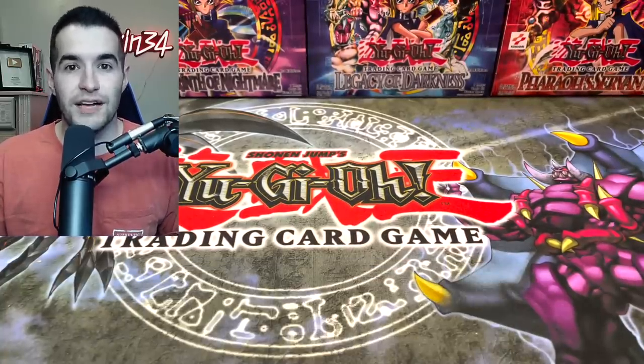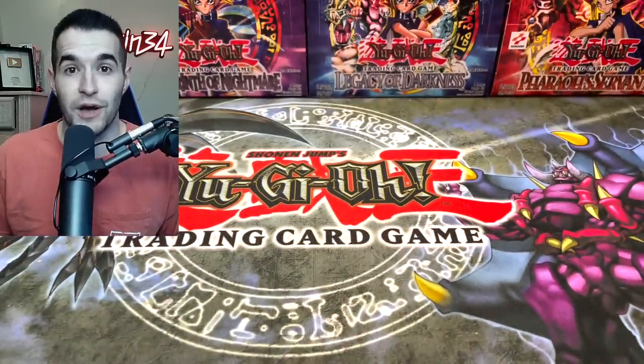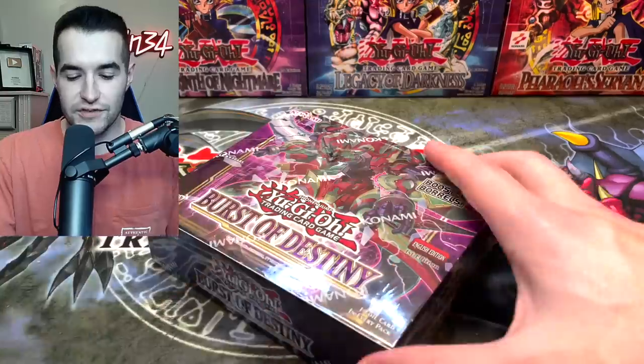The box in the giveaway and the Burst of Destiny box were sent by Maniac Packs. They have a website where you can buy booster boxes and pre-orders, so go check them out down below. You can use code RUXEN for 10% off on anything you buy. Now let's get into this opening.